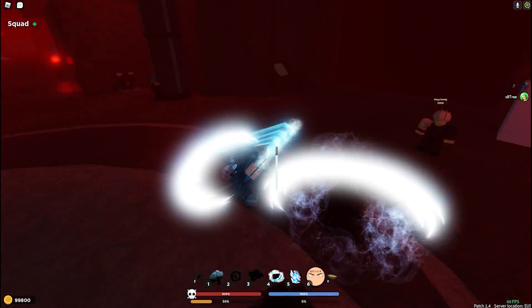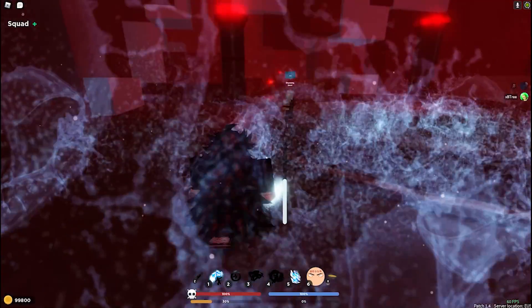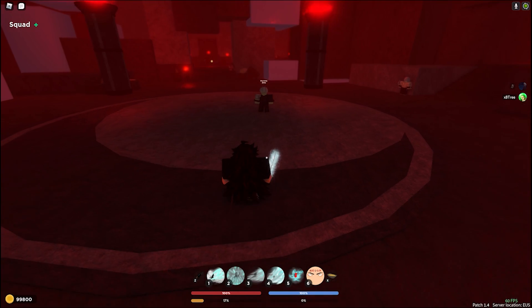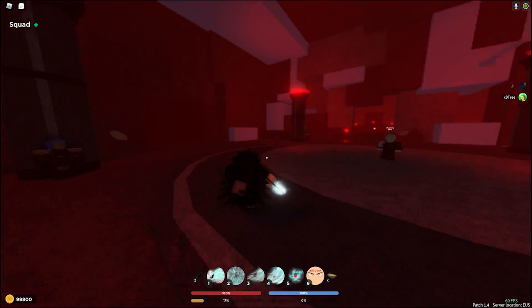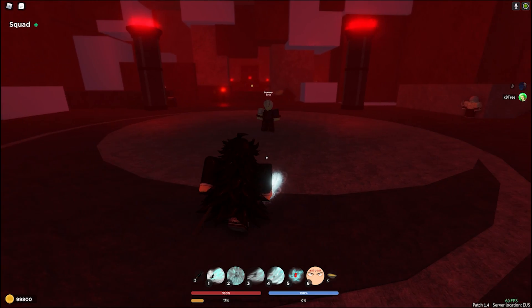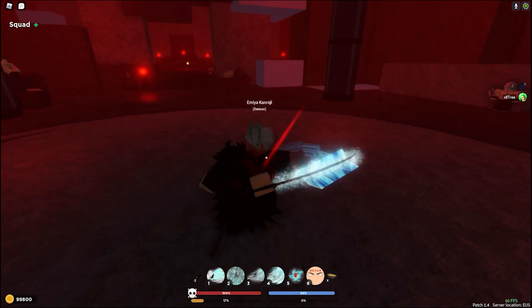Those extra moves are like iframes — you can use them if you really want, but I feel like saving them for iframes to get out is better. Alright, for Mist breathing — everybody and their mom already knows the combo but I'm still going to show you. Basically when you want to start, depending on how you want to start, push the person and get ready to use your moves.